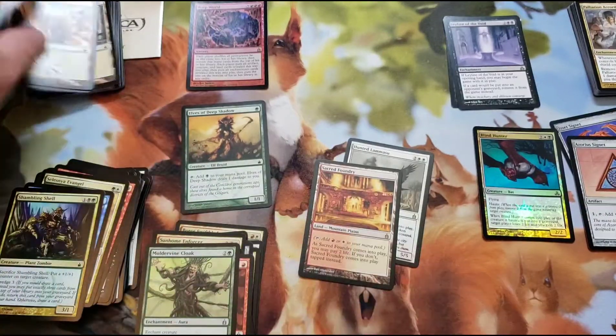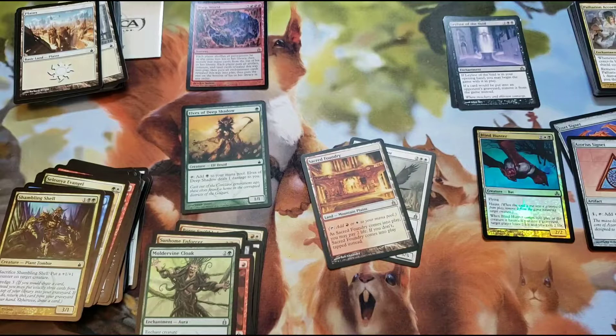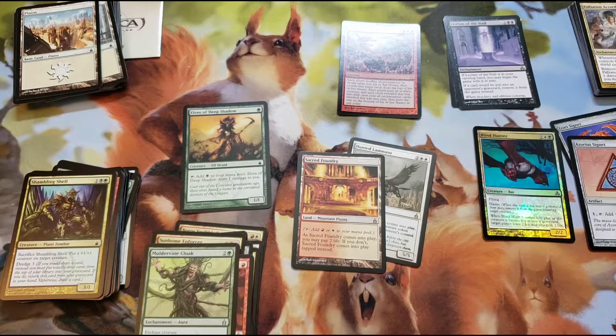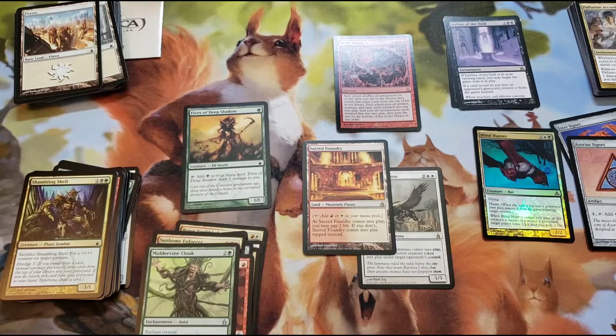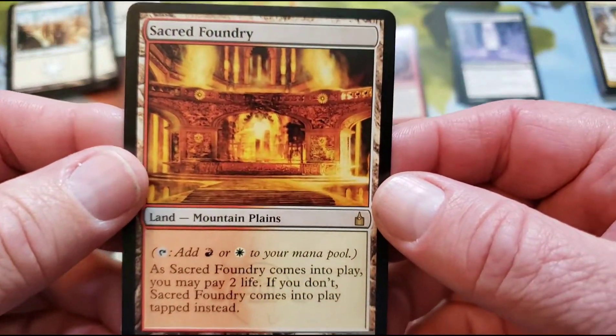So these just must be lands. Oh my goodness — we like those. Sacred Foundry, baby! Let me get a drink of water. So I guess they put the foil after the lands. We only got three rares because they replaced one. Can you imagine if this had been a foil — I mean that Ron Spencer artwork is dope, but wow. Sacred Foundry. Beautiful.